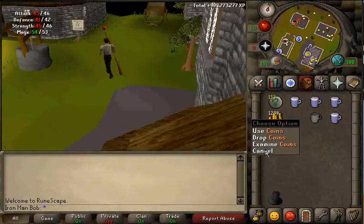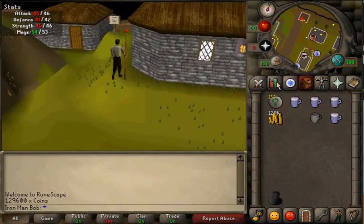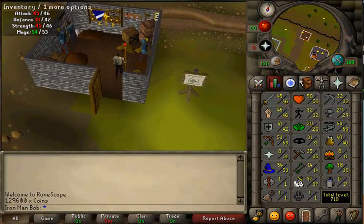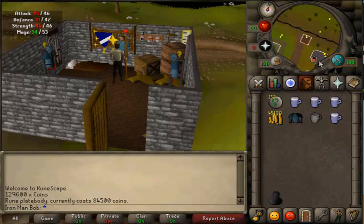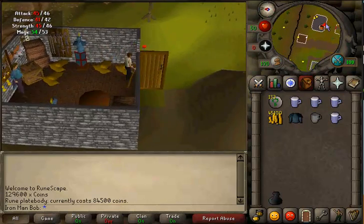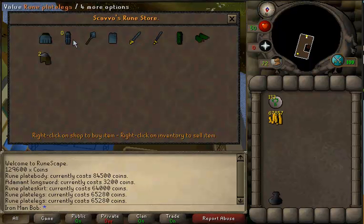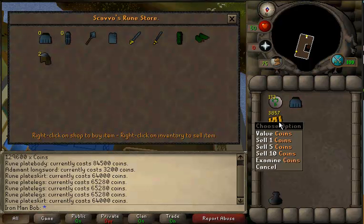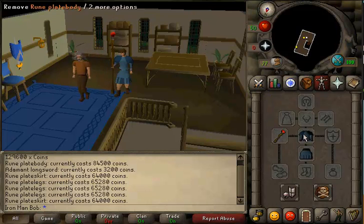130k from all those plate bodies — I'm a little short but that's okay. Now we're going to go buy our rune plate body. We're also going to buy a rune plate skirt or legs. I'm going with the skirt because it weighs less so I won't have to worry about my KG. The rune plate body is 84k and the skirt is 64k — just had enough, 3k left over. It looks so damn good. We're making progress.